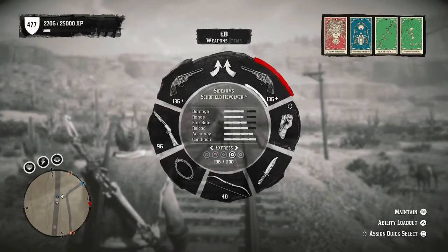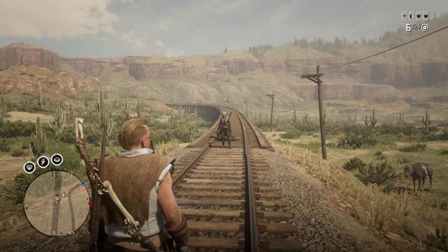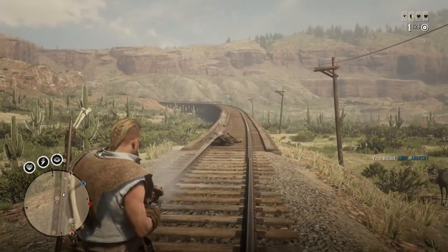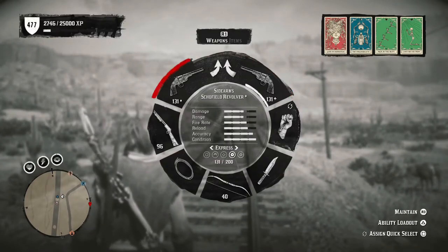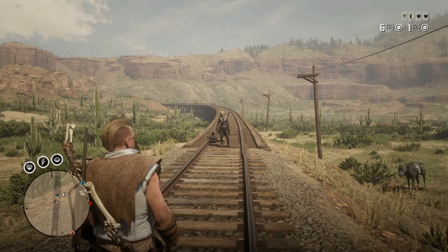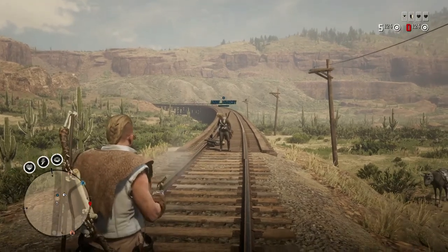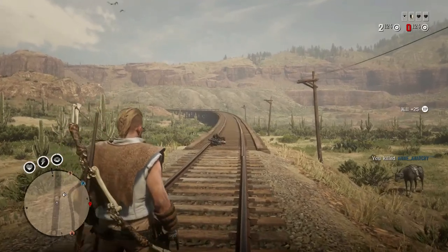Next is the single Schofield revolver — slowing that down, it looks like three to four shots to drop the target. Now dual wielding the Schofield. When I went to editing I noticed I forgot to reload the first revolver, but with the Schofield it doesn't really matter — it packs so much punch. Slowing it down, the kill shot comes on the fourth shot. If it had been reloaded, that kill would have been just a split second faster.